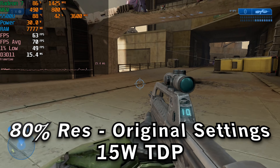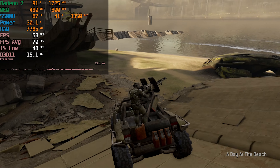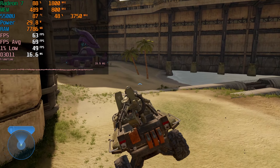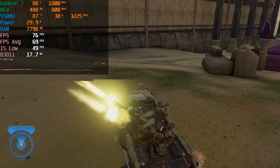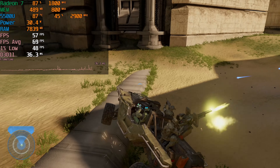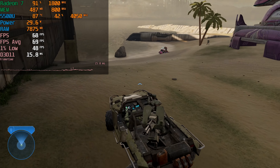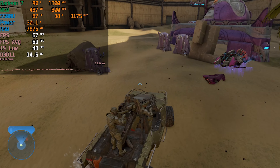To round things out, running at the 30 watt TDP with 80% resolution scaling gives us really rock-solid performance, comfortably above 60 all the time. The 1% lows are getting very close to the 50 range, and depending on the scenery they'll actually get there or go slightly higher. There are sections of this game with significantly higher performance because they're smaller interior areas with less to render, so the fact that it's doing really well in these open demanding situations lets us know we'll have a rock-solid experience throughout.